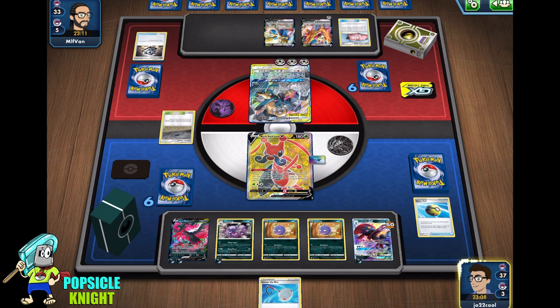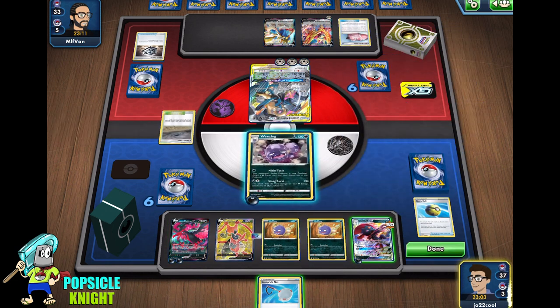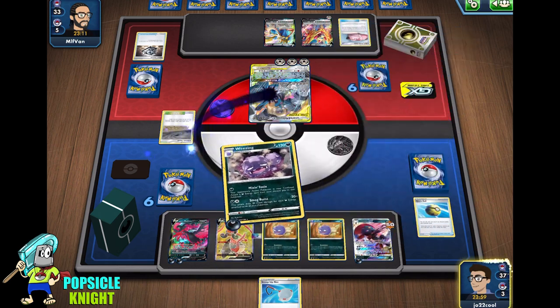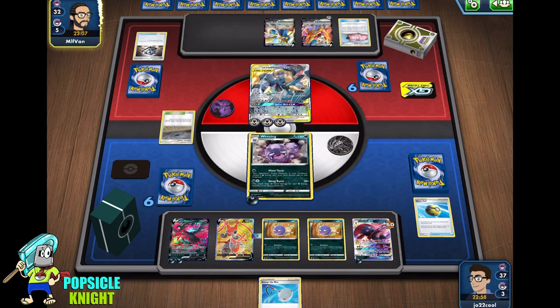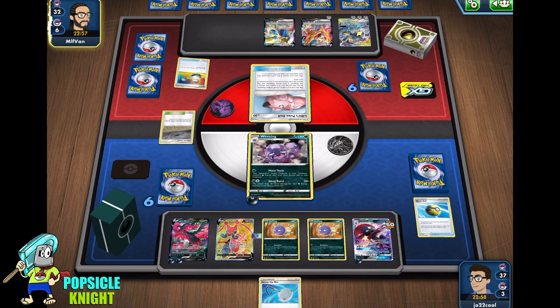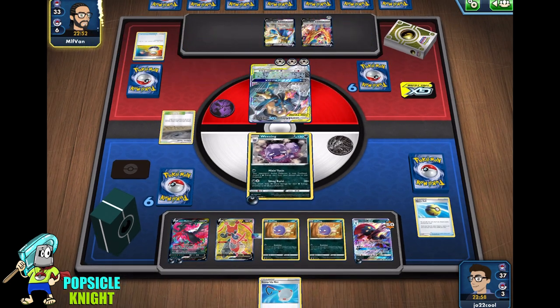We can actually retreat with this U-Turn Board. Put an energy on Weezing, switch into Weezing, and I'm going to use Mixing Toxin to confuse this guy — although we don't have any energy in our discard pile. Luke Metal GX has three retreat costs, so if they don't have a switch... Every time I say that in a gameplay, they always have it.